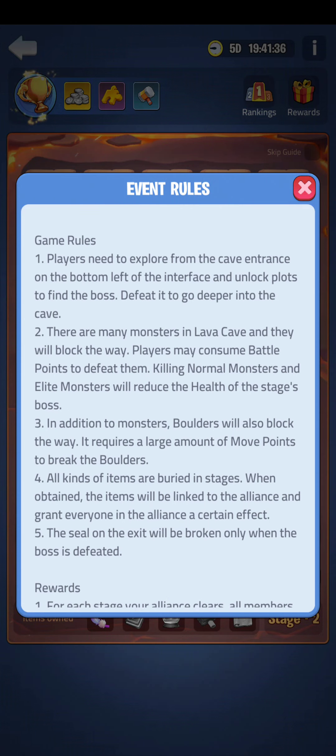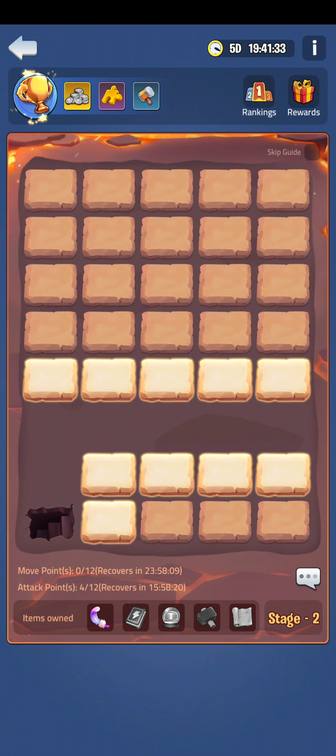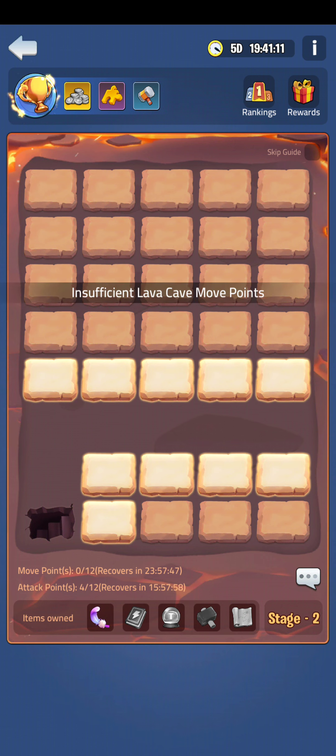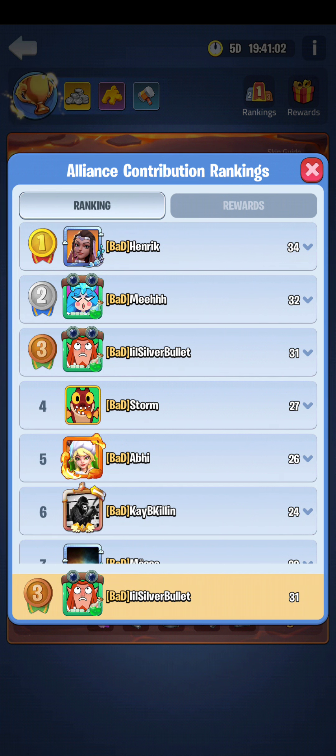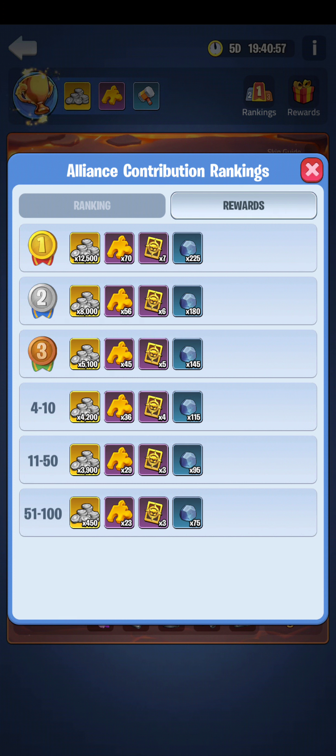Just as a recap: these are slates that, as you come into the lava cave, you click on them and if you have moves available it will release the slates. Then you kill the monsters and you get a certain amount of moves per monster. Since I can't move anymore it doesn't help you. That's just a short tidbit of how it is. Each individual person gets a ranking, and your ranking will then get you rewards based off of these rewards here.